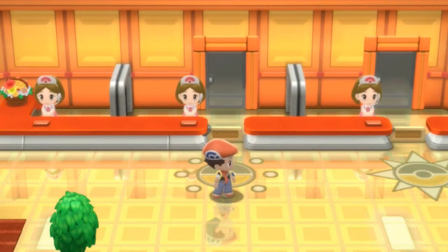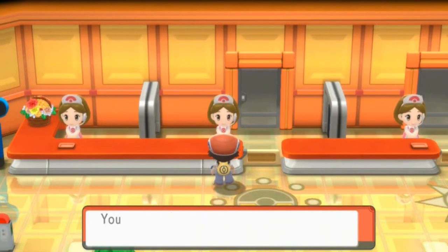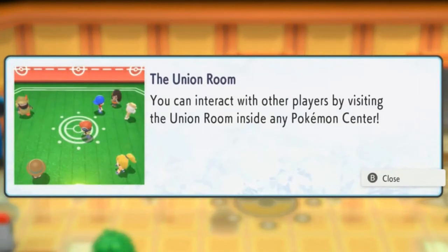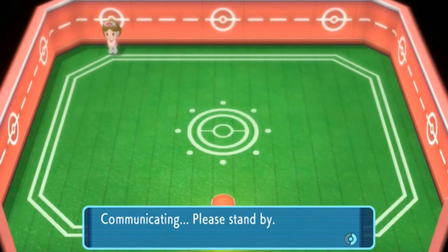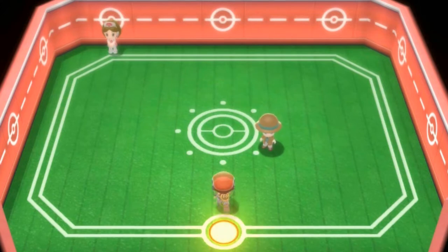Okay guys, so here we are back in the Pokemon Center. I'm actually going to the Union Room because I do have my Pokemon game with me. What's going to happen is we're going to go straight to the Union Room, save our game, and we are now saving. Enjoy your time in the local Union Room. You can interact with other players by visiting the Union Room inside the Pokemon Center. I am actually using my Pokemon Shining Pearl game, and right now it is making contact with the game that is nearby.